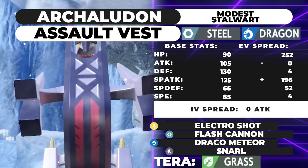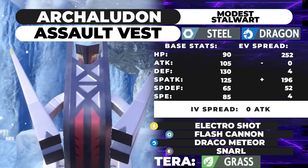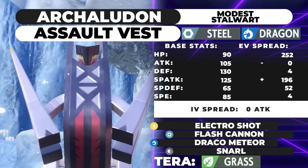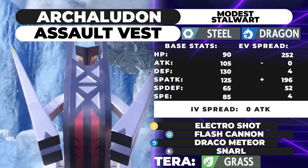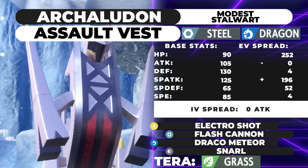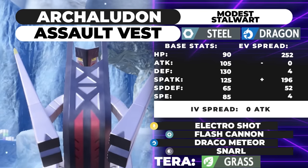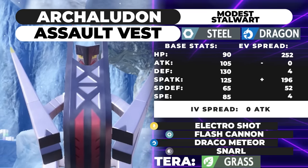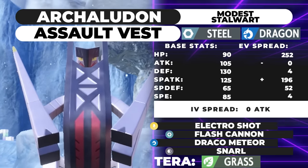The first moveset is going to be an Assault Vest set. Archaludon is a pretty phenomenal Assault Vest user because of its decent HP stat at 90 and really high Defense stat. The low Special Defense is what makes it a good candidate for the Assault Vest — you want to make sure you're not taking as much from Moonblast. The EV spread is max HP, 4 Defense, 196 Special Attack, 52 Special Defense, and 4 Speed with a Modest nature.